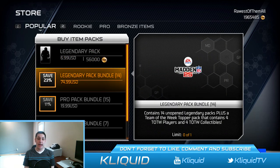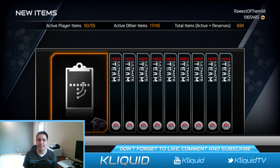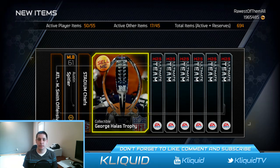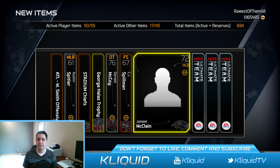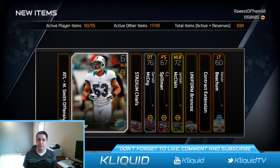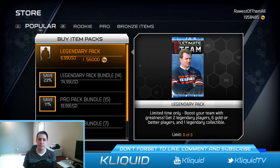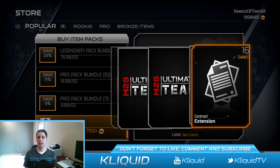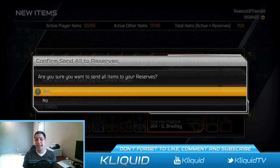One more Pro Pack and then we're going to get into those Legend Packs. I'm expecting something out of those Legend Packs — those things are 56,000 coins or something ridiculous like that. We got a George Halas Trophy — I don't know what this is worth, maybe 500 coins. Everything else is going to go into the reserves. Joel Dresen is our gold card. So the Pro Packs gave us absolutely nothing.